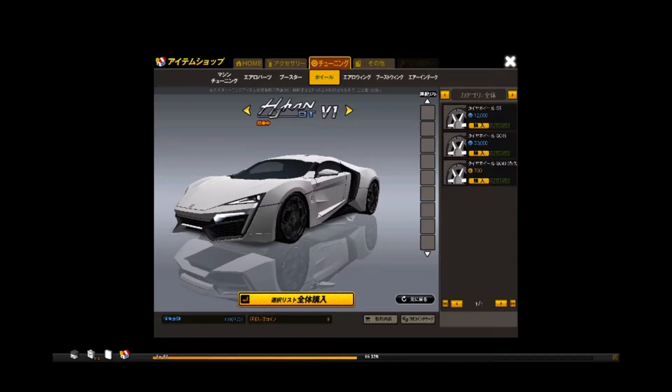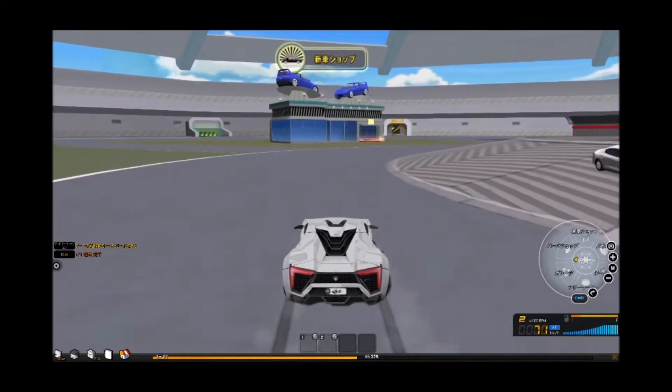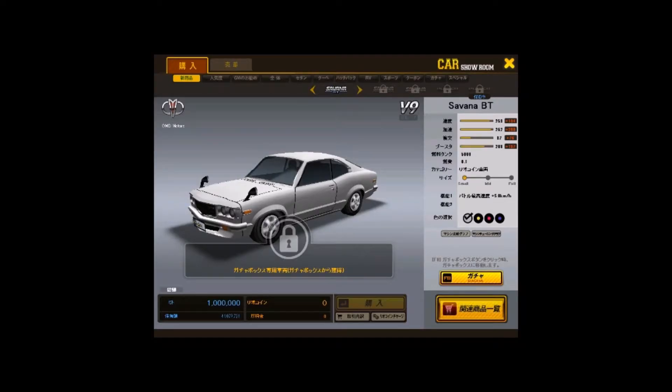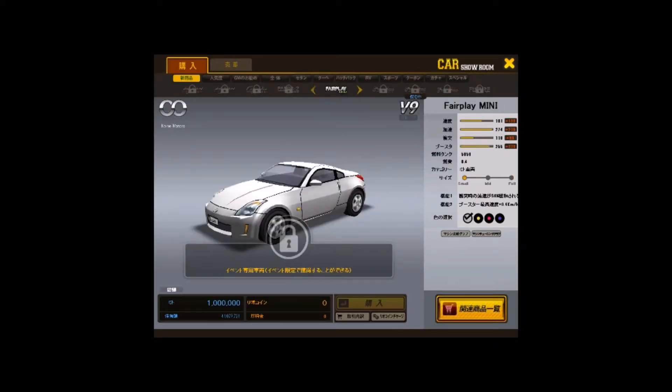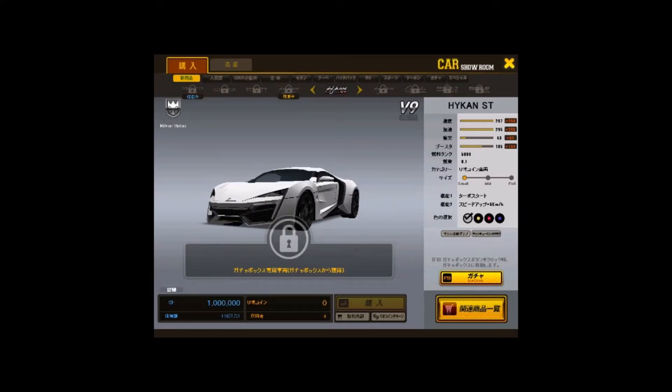The last thing we're going to take a look at is the stats for Hyken, but we're going to have to go into the dealership because I do not have a Hyken ST, and I don't want to mislead you guys with these stats. As you can see from the most recently released gacha car being Sivana, we are a bit behind on catching up to the most recent gacha car, but we will get on that. So the first thing we've got to see is Hyken's racing performance, and as you can see, it is extremely good — it has 297 speed and 295 acceleration, meaning this car is definitely a great racing competitor.